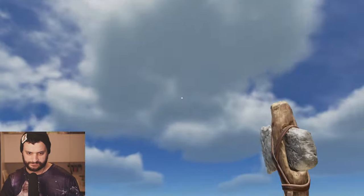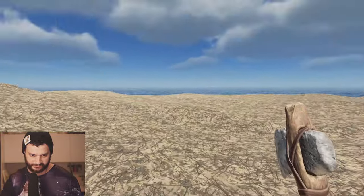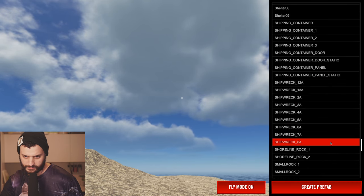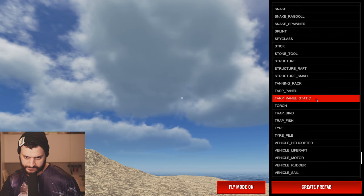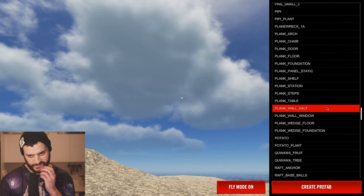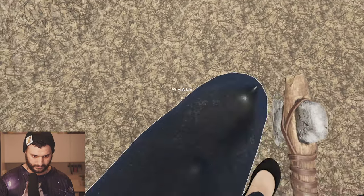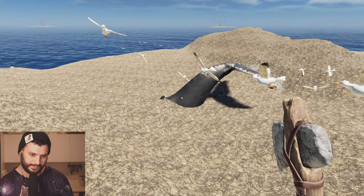So this is how you cheat. Let's spawn here some stuff, some fun stuff. Let me show you the menu. Let's spawn something funny. Let's search for the whale. Let's see a whale on the beach. Let's spawn the whale. And we got whale on the beach. As you see, this is the way to destroy the game.